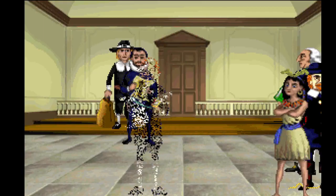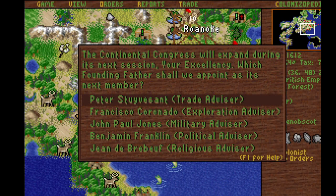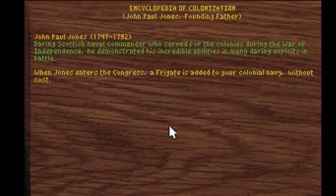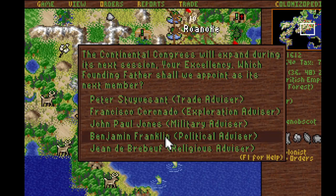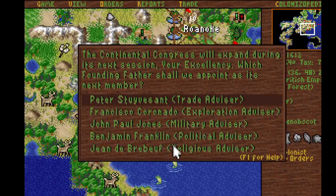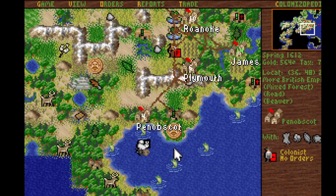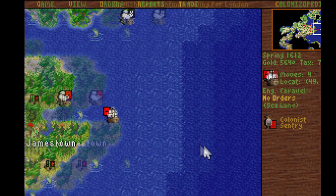This guy is going to help tremendously — Liberty Bells increased by 50% everywhere. This is a tough choice: do I want custom houses? Not really. Do I want a frigate? Would be nice, but not best. I guess I could get that — all mystery user experts. I'm not quite sure why I picked that one, but none of them are particularly great.